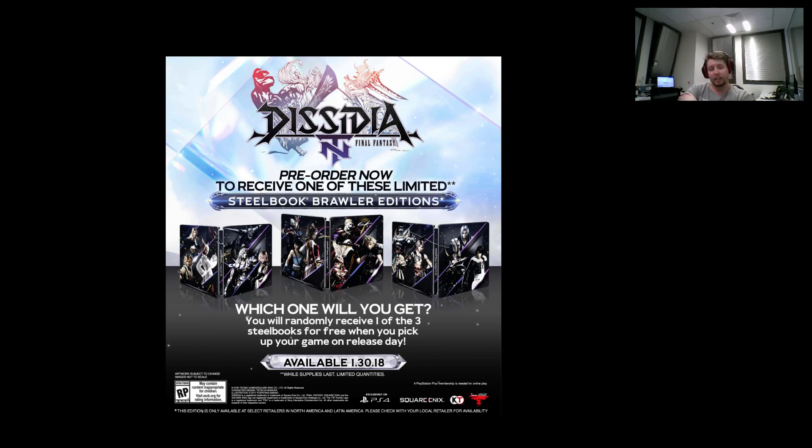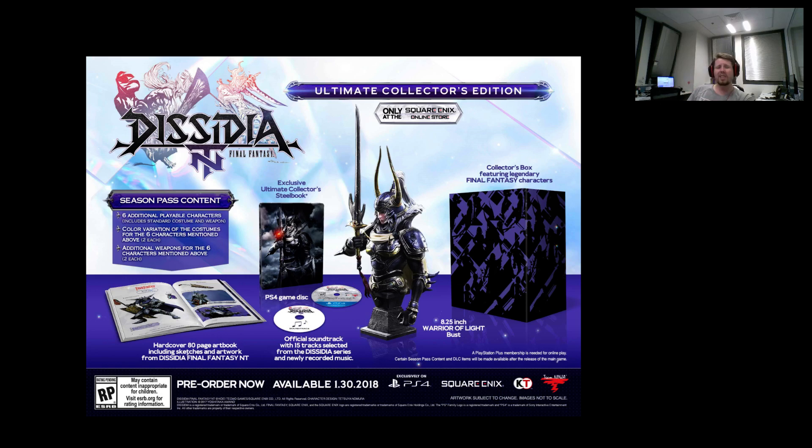The ultimate collector edition is the one we should be talking about. It's $189.99 — I hate that marketing, it's basically $190 before tax and delivery. What you're getting is a season pass, an art book, a soundtrack, a steelbook, a collector edition box, and an 8.25-inch (21 centimeter) warrior of light bust. And I'm going to say I don't see the value here. Square Enix lately is giving small statues with their collector editions — good detail, but not quite there.